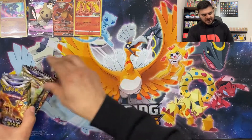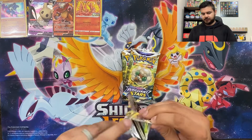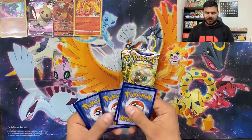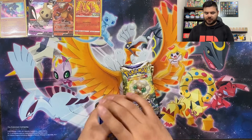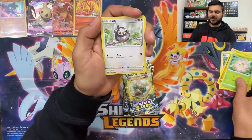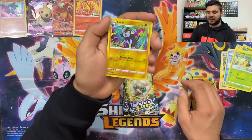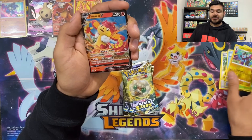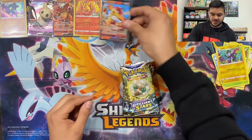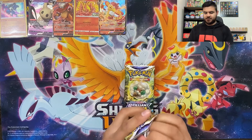Now back to the booster packs. One, two, three, four from the back. Dark Energy, Fairy, Clangorous, Gibite, Exeggcute, Starly, Shroomish, Piplup, Turk Twig, reverse holo Luxio — I like this back artwork, it's cool — and Simisear V! There we go, guys, starting off strong on this new side. That's epic!